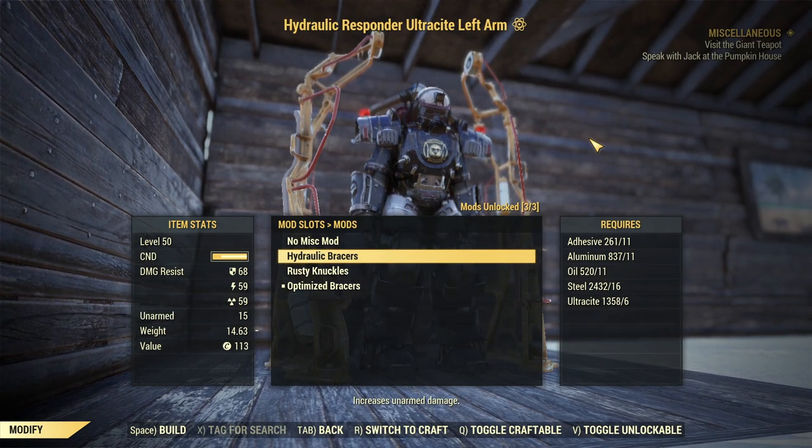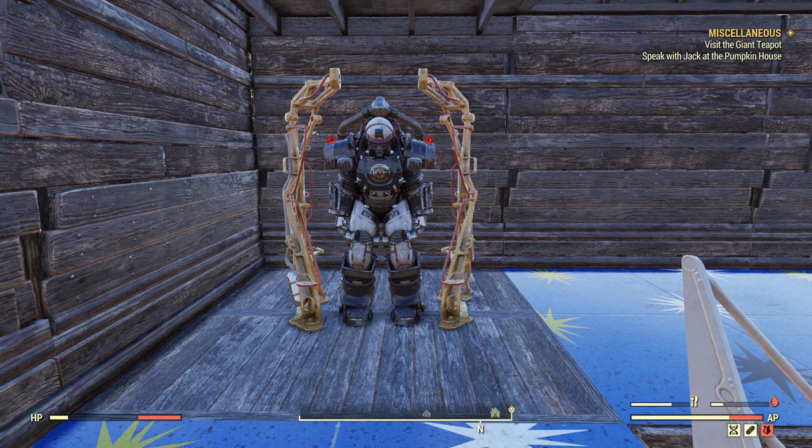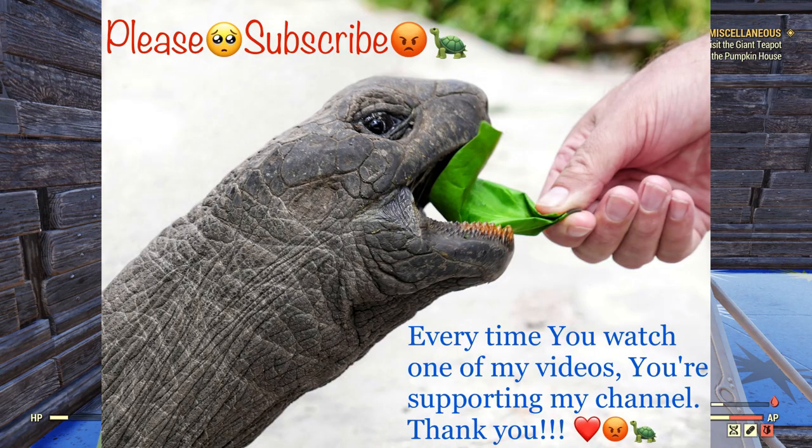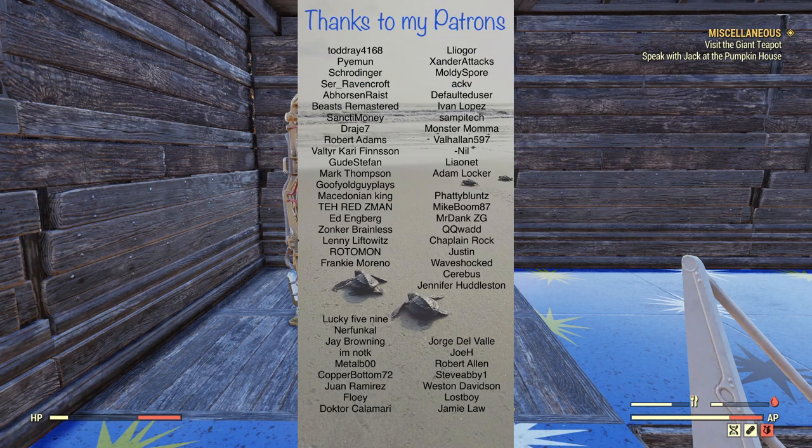That concludes modifications for power armor. I hope you guys enjoyed it. For most of you this is probably already well known, but for new players I hope it's helpful. I'll keep revisiting this topic if Bethesda makes any changes to power armor mods. I'd like to see more modifications and some of the currently underperforming ones fixed — like Medic Pump. Please let me use it with diluted Stimpaks. As always, thank you for watching and see you guys in the next one.